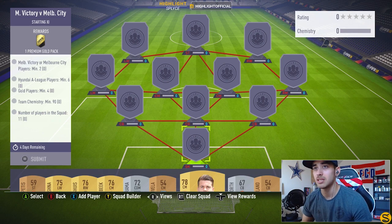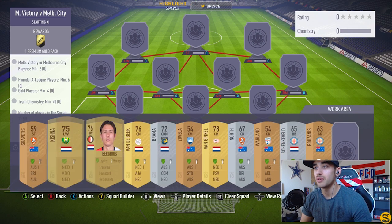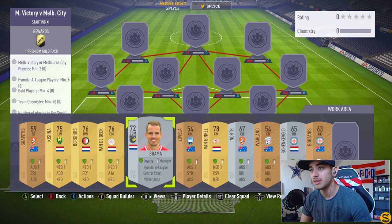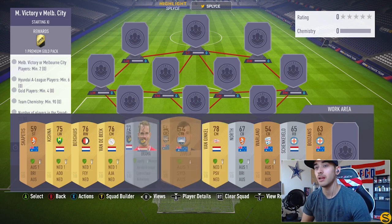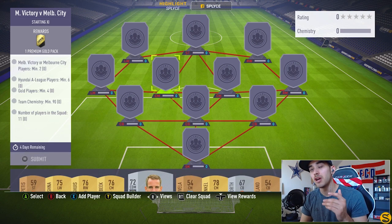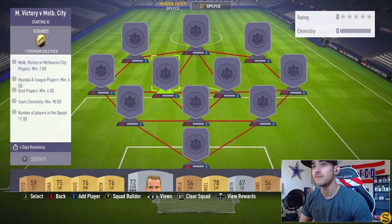All players are pack-pulled except for one, so I'm able to get over that team chemistry hump. These are all going to be Australian Hyundai A-League players, besides a few gold players from the Netherlands. The requirements are: Melbourne Victory or Melbourne City players, minimum of two; Hyundai A-League players, minimum of six; four gold players; and a chemistry of 90.